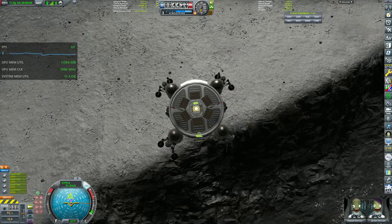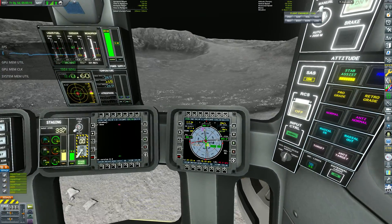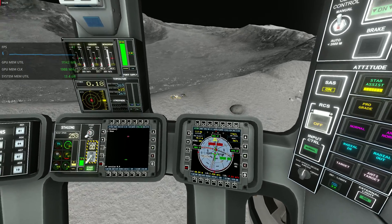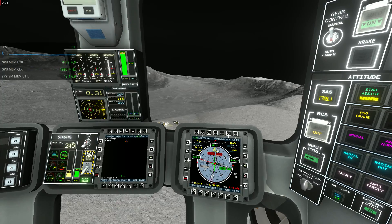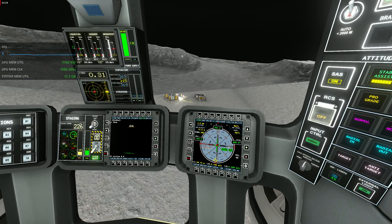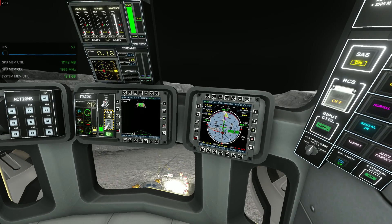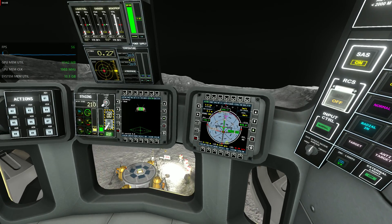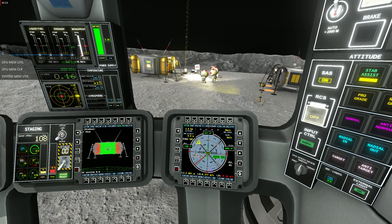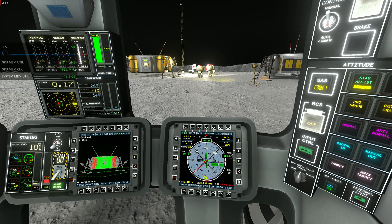If your device does not have the specifications for this, you can either lower the graphics settings of KSP throughout the various menus, or consider buying a new GPU — which is expensive but would fix a few issues. In the future, most GPUs will have 12 to 16 gigabytes of video RAM, so it will gradually get easier for new purchases. The last number to look at is the RAM usage — 13 gigabytes for modded and 9 for stock. If you have 8 gigabytes, you'll definitely want to consider a little upgrade.